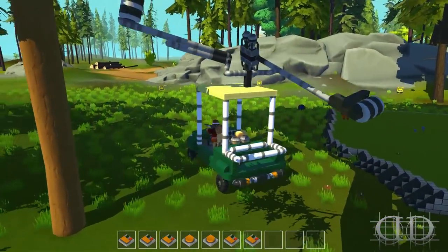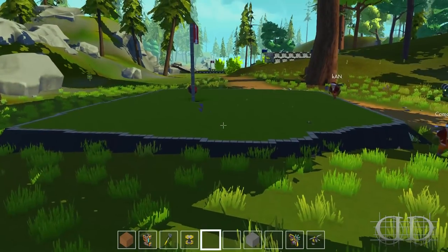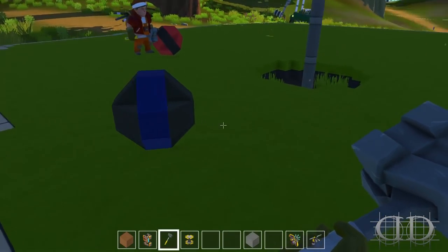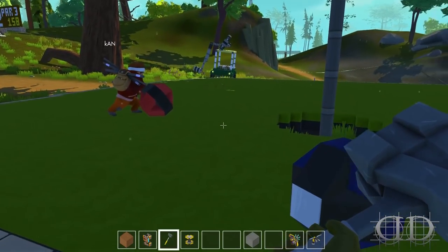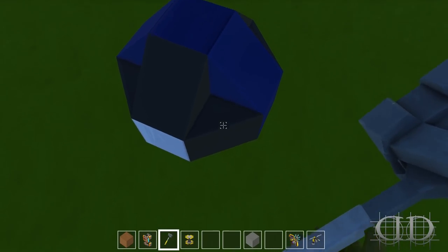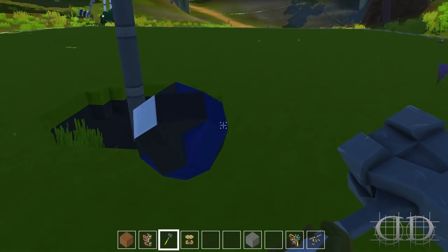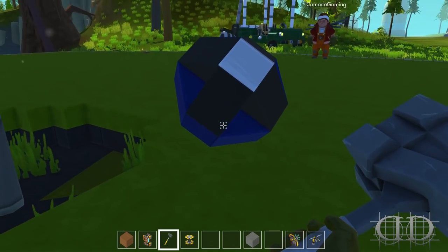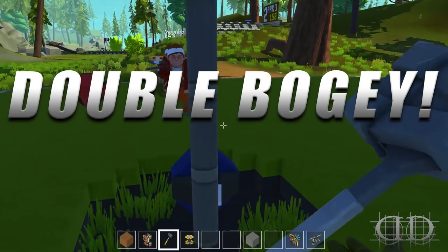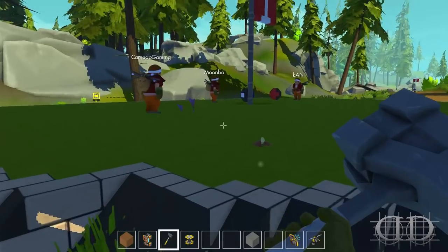Oh, I missed the green — crap. You had the right amount of power though; if you'd aimed more to the right... I was thinking I'd hook it or slice it anyway, so whatever. We're gonna have to putt it from here — oh, oh, oh, nice, that's a nice shot! We're in for a double bogey. There we go, hole number one — we're both tied at plus two.